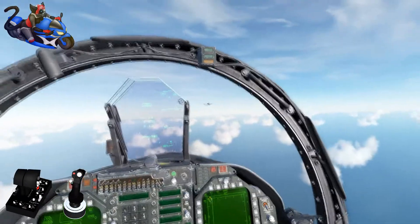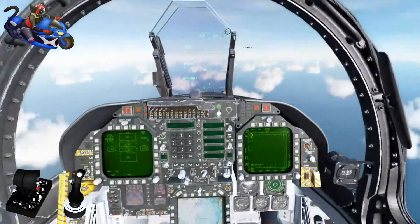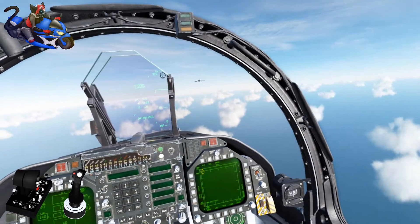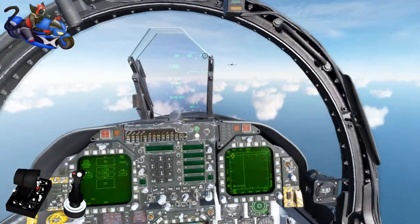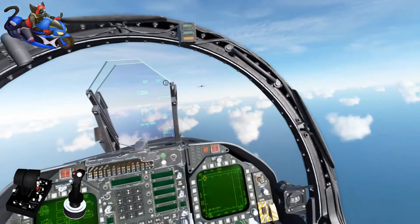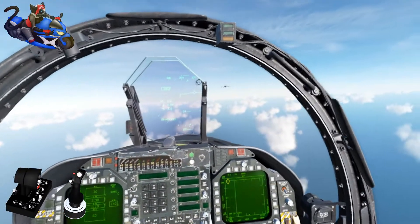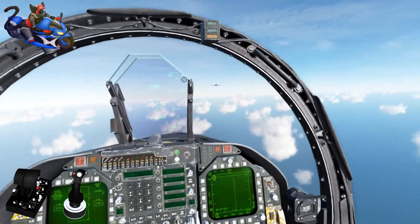First thing you need to do is find out how fast the tanker is going. You can do that by contacting the tanker. The tanker calls: proceed to pre-contact at 15,000 at 350. Tanker's going 350 knots, so we're going to accelerate to 360. My rule of thumb is when I'm within a mile, I'm 50 knots of overtake — so with the tanker at 350, we'll go 360, basically 10 knots of overtake.